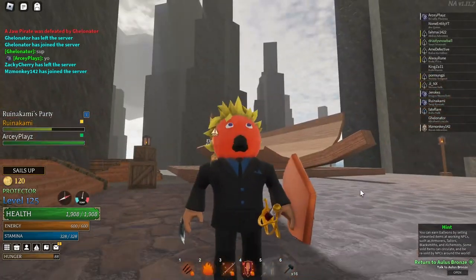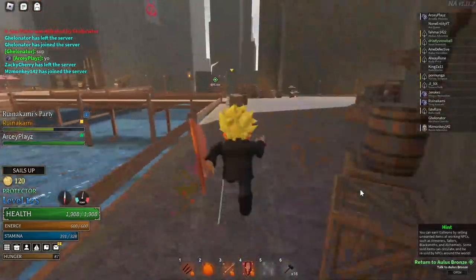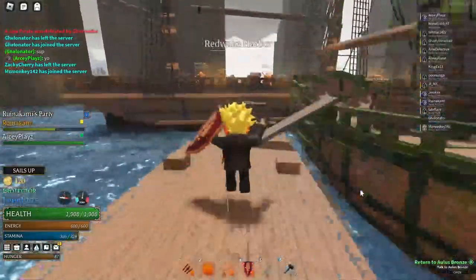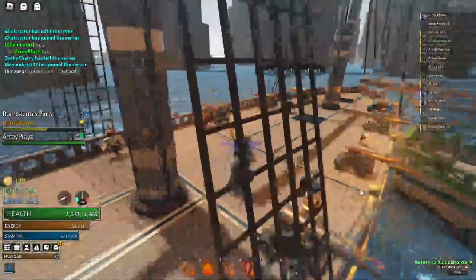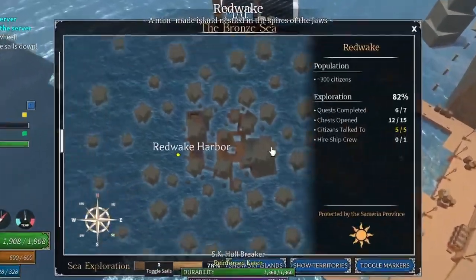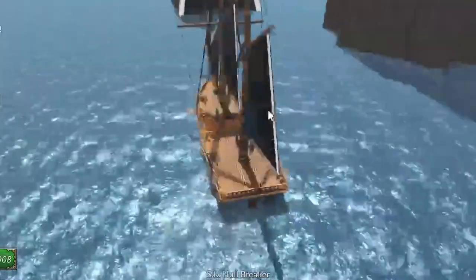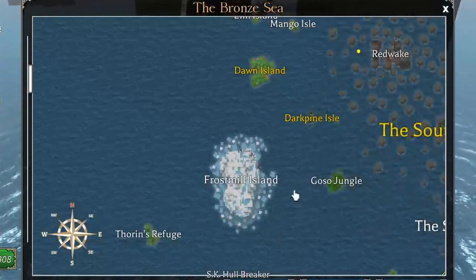How do you get bigger or better ships? You have to go to a different island. Redwake is a starter island so it doesn't have the best ships. For the next upgrade, I would suggest going to Frostmill, and you can make a pretty penny there as well, so it's a nice spot to start off.